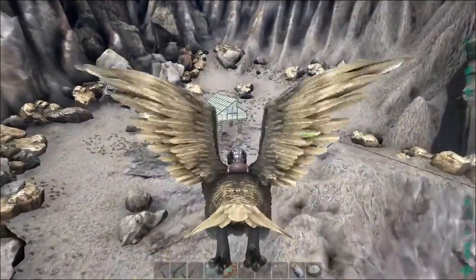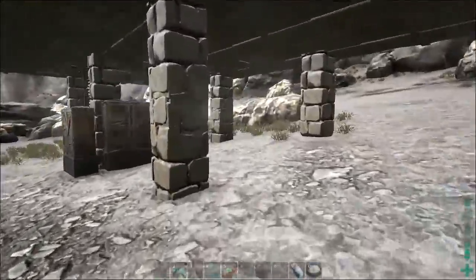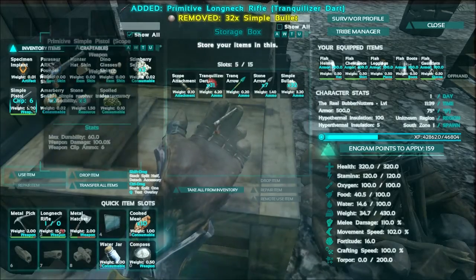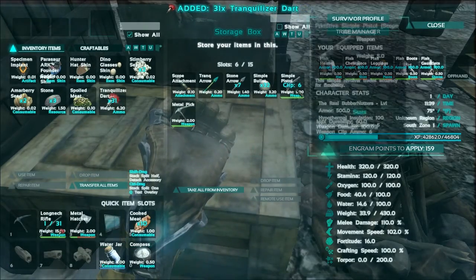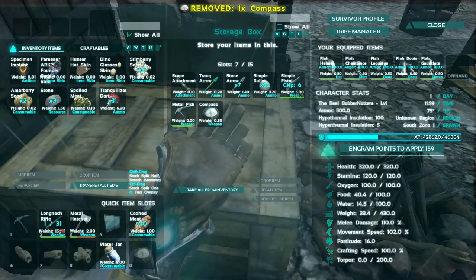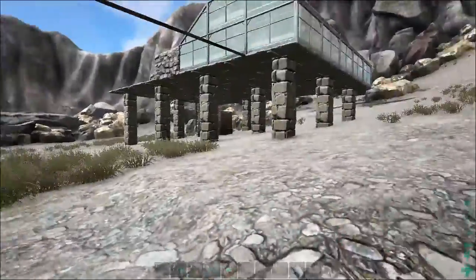Anyways, everything's kind of normal from where we left off. I also made a long neck rifle — I have 31 tranq darts to go with it. Because I'm not using ammo for this; if I'm going to use a weapon I'll use the simple pistol. Also, a long neck rifle can't use a scope — I didn't know that and I'm sad about that because I really want to use a scope. I really wish I would have just made a reservoir. That would have been the smarter thing to do.